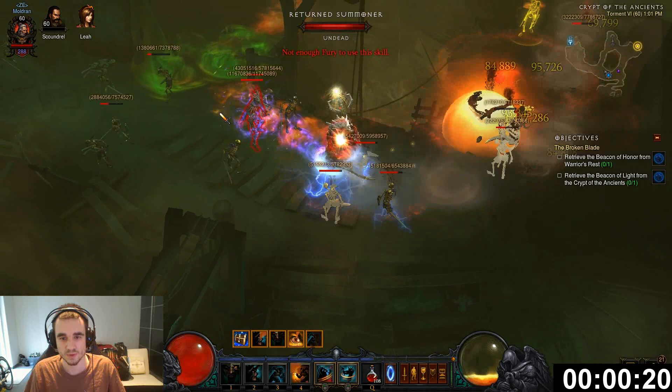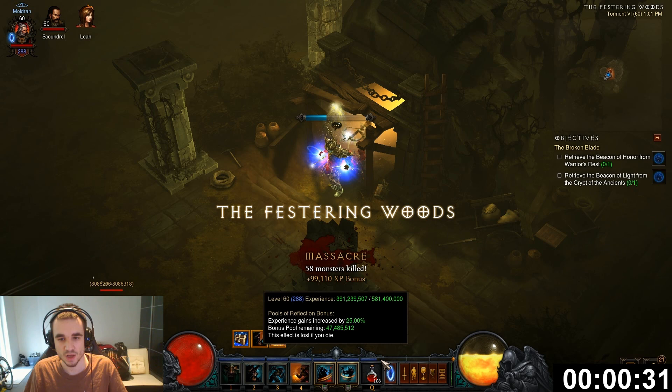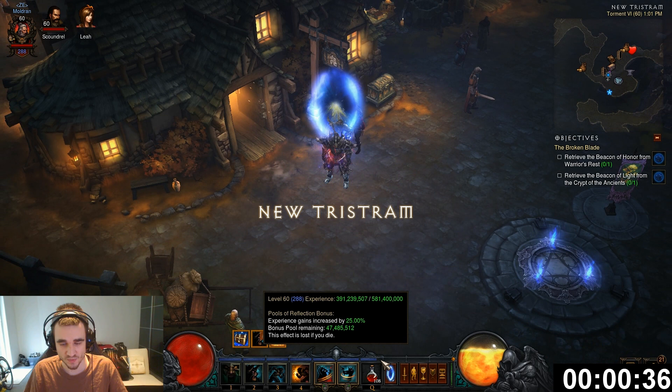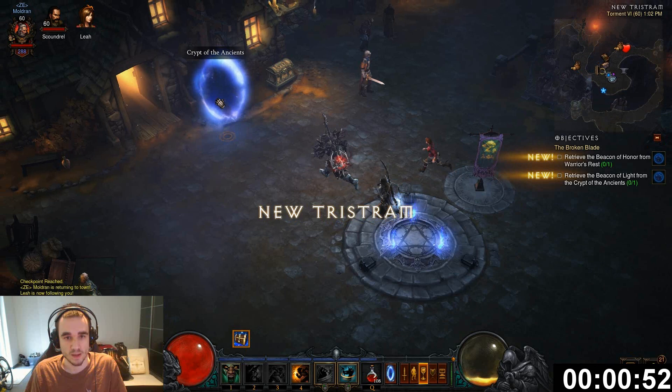I'm going to finish the loop and head out. I started at 355 million and now I'm at 391 million — that's 35 million XP in 40 seconds. One of those runs usually takes about one minute, and if you multiply that by 60 you're at 2 billion per hour. That wasn't even a good run, so if I keep doing this I'll probably reach 2.2 or 2.3 billion. The best I've reached in one hour was 2.5 billion, but that was pretty lucky.